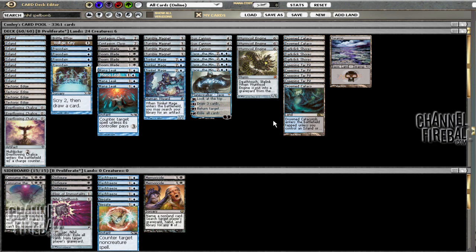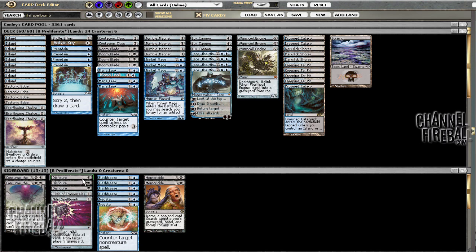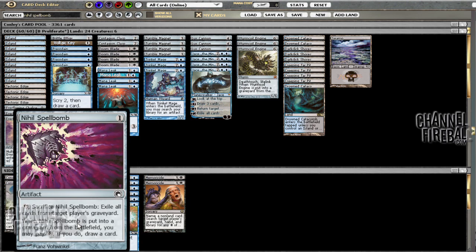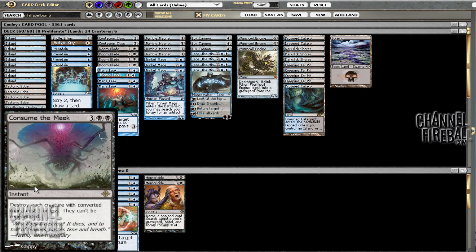For the sideboard: we picked up Memoricides for ramp decks — previously we only had counterspells, but if they Summoning Trap you, you just die. We kept two Negates and went to four Flash Freeze, which is good against mono red, ramp, or anything like that. Three Disfigures replace the Necropedes from the old list — they're a bit faster and better against ramp since you can proactively kill Lotus Cobras and Oracle of Mul Daya, whereas Necropede couldn't do that. Two Consume the Meek replace All Is Dust — much better against mono red, Boros, and Elves.